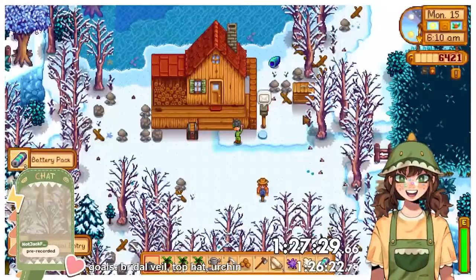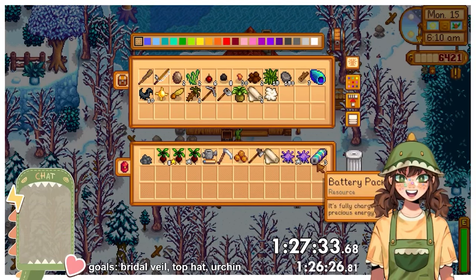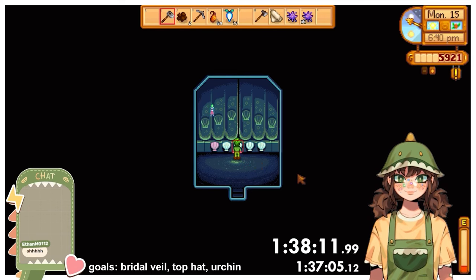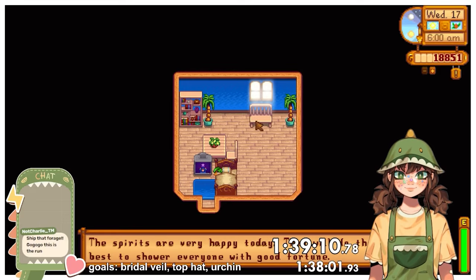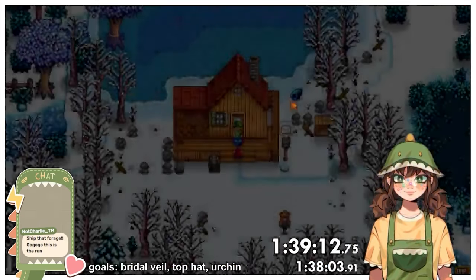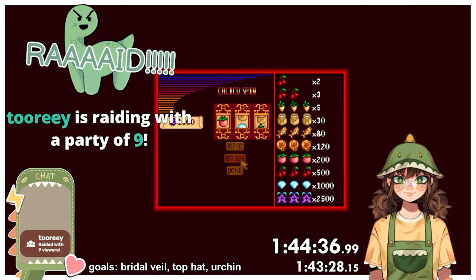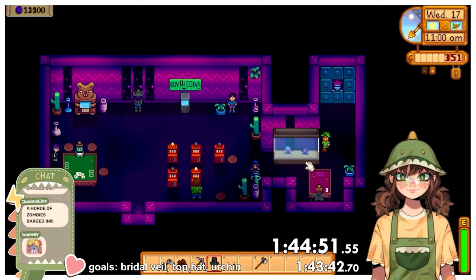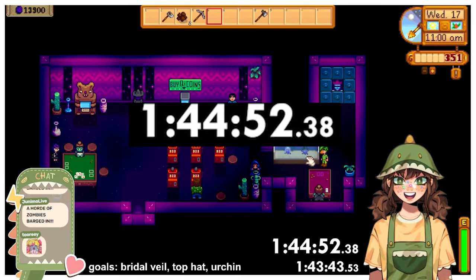Eventually I got a cloth and a battery pack as well as a spare urchin. Because of this I decided to buy a larger fish tank and go through with Jake's suggestion of having two urchins get married. After getting the mermaid puzzle right on the first try, I had everything needed for the final day. Luckily I got a great luck day on winter 17th, bought the large fish tank from Willy, grabbed the bridal veil, and set off to the casino. After only around 2 minutes of gambling and a perfectly timed raid, I won big on the slots and finished my fastest run to date with a time of 1 hour, 44 minutes, and 52 seconds.